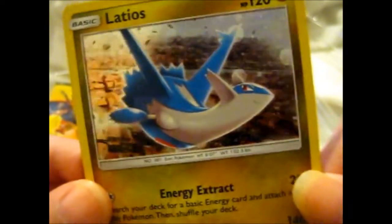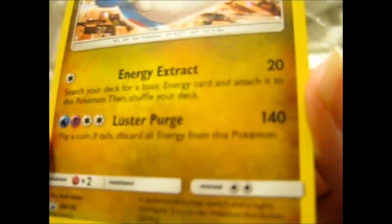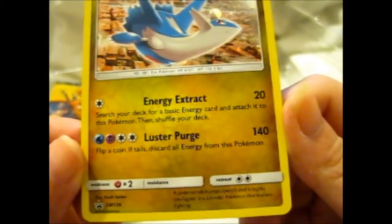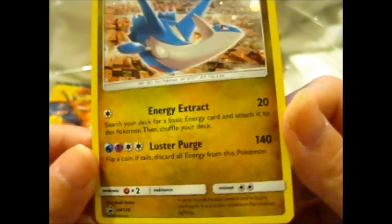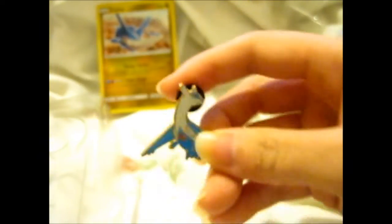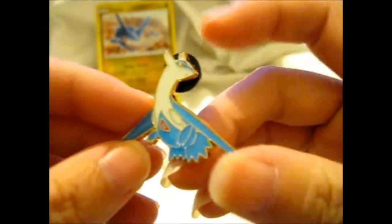Here is the up-close-and-personal of the Latios promo, SM 136. Very nice. Luster Purge is 140 damage — flip a coin, and if tails, discard all energy from this Pokemon. So if it still hits, you just lose a ton of energy. And here we have the Latios pin — very nice.